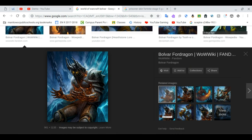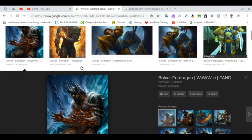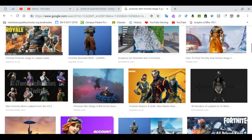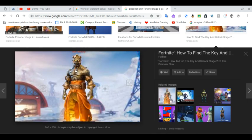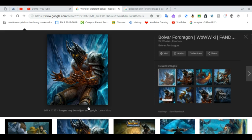My thoughts on Stage 5 of the Prisoner Skin: it will be some type of Fire King. There are still chains wrapped around the Prisoner Skin's neck and on his waist in Stage 4 — right here — and those are still locked on him. Maybe that's how Stage 5 will be unlocked: he will be unchained completely, and Stage 5 will be some type of Fire King.